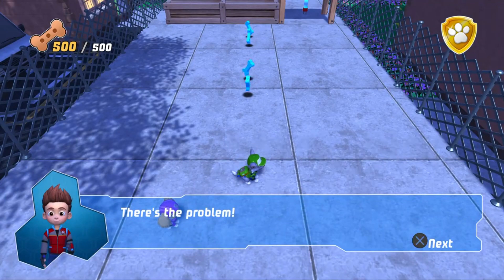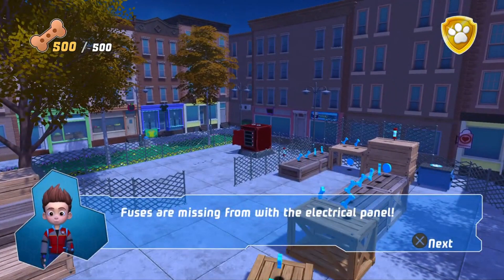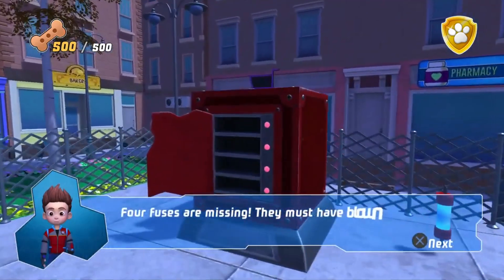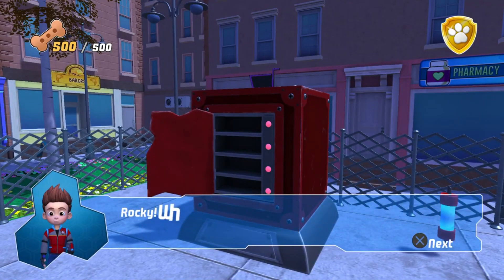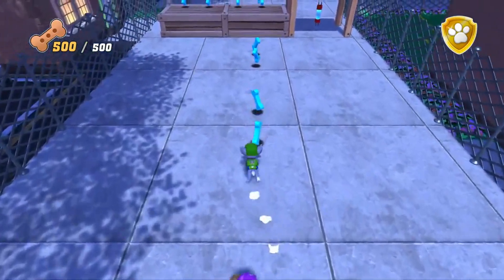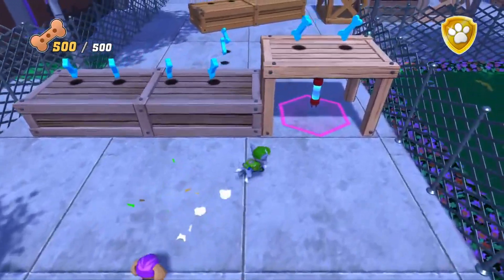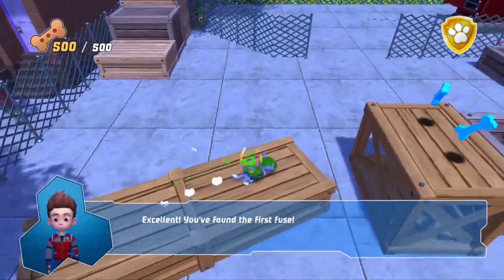There's a problem. Fuses are missing from the electrical panel. Four fuses are missing — they must have blown right off the panel. Rocky, when we have them all, you can fix the main generator. Excellent! You found the first fuse.